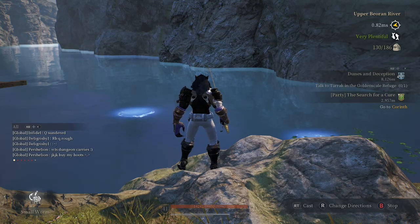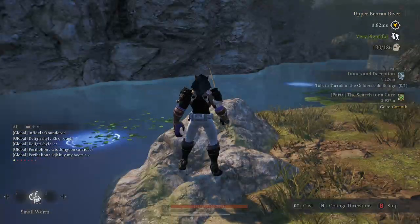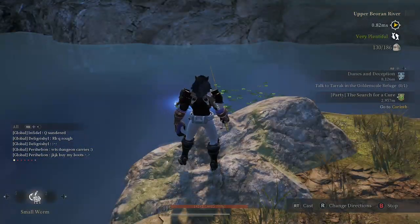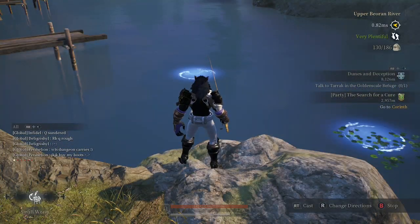That means when I cast my line I actually have to shoot it knowing the wind is going to push it left. But as you can see, if I aim this way the wind is pushing differently — the line would be pushed back towards me — so we're going to try to go for this one even though it's a little farther away.